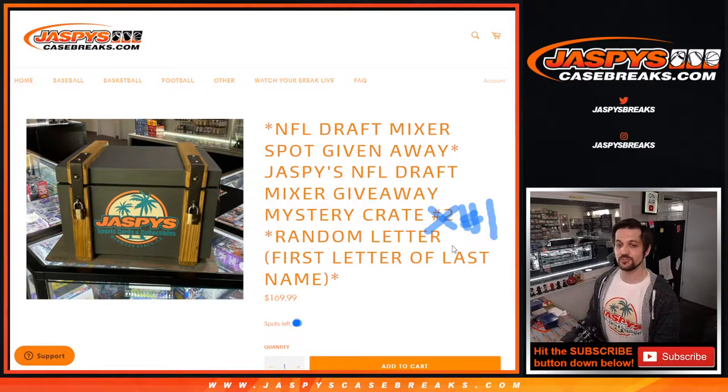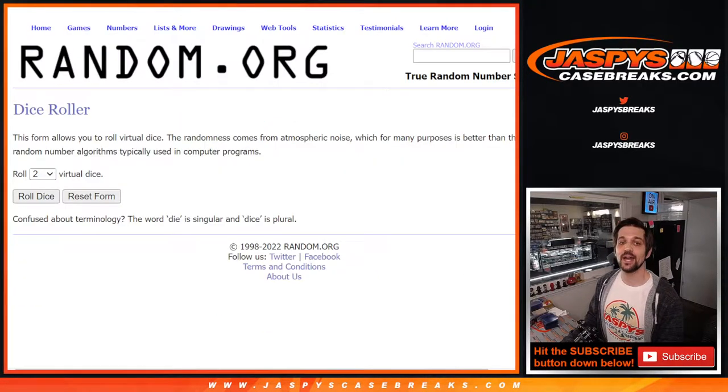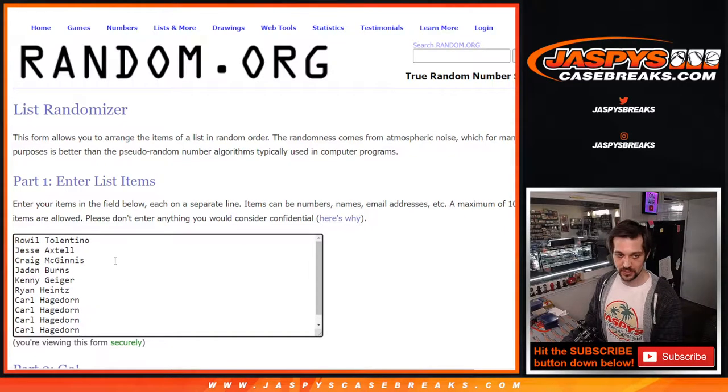Hello everybody, my name is Evan from JaspysCaseBreaks.com. Right now we are doing one giveaway spot in the NFL Draft Mixer here with a Jaspys History Mystery Hit Crate, which is very famous for us over on Instagram. I'm doing it over here on YouTube. So we have the list of people here, all 16 names.